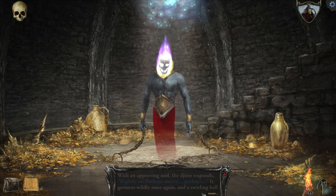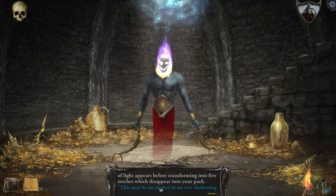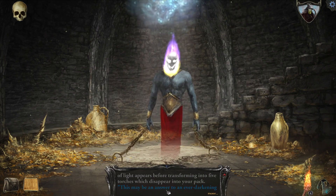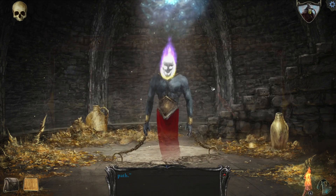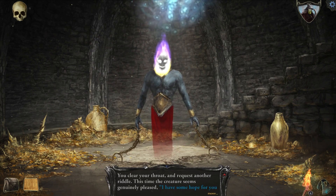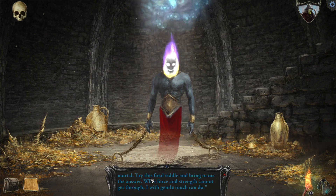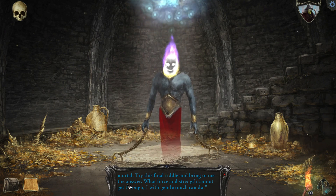The jester winks widely once again, and a swirling ball of light — five torches! That's not so great, but this may be an answer to an ever-darkening path. Give me another riddle! This time the creature seems genuinely pleased. 'Have some hope for you, mortal. Try this final riddle.' Ooh, final exam. 'And bring to me the answer.'